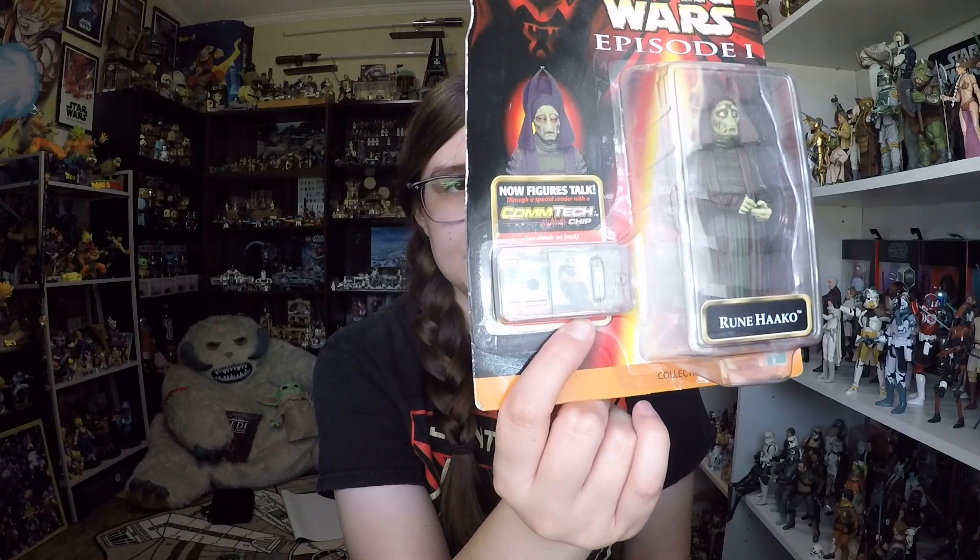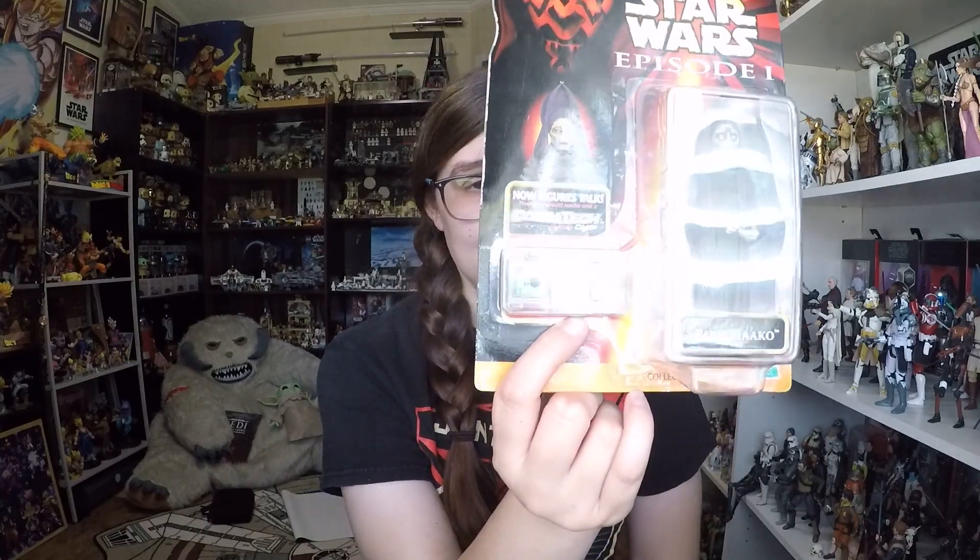It comes with a Comtech chip, which was — it's been a while since I've reviewed an Episode One figure because I can't remember the last time I opened one with a Comtech chip. You're supposed to use it with the reader that looks like Qui-Gon's communicator but in large form, and the character speaks. I've done a video over the communicator and using some of the different chips and the technology behind it. They had a good idea, but it sounded very bad because of the way it had to be compressed. But it's cool that it comes with it — might've been fun for the day. That's the accessory you get with it, which also doubles as a stand.